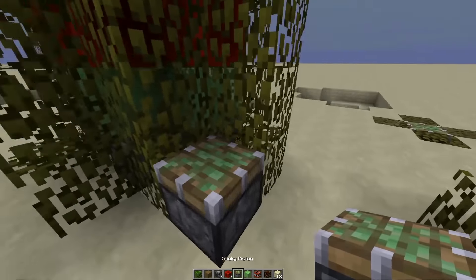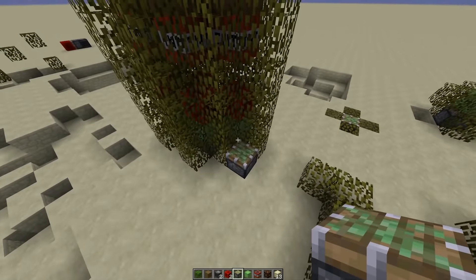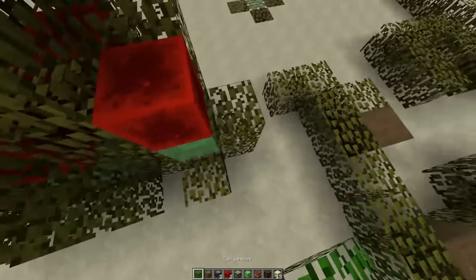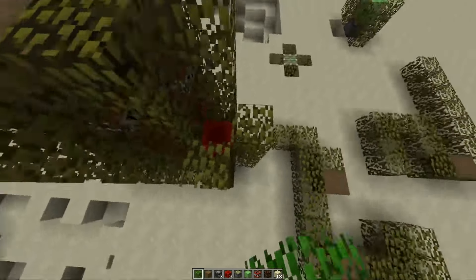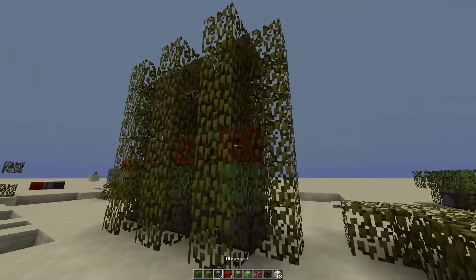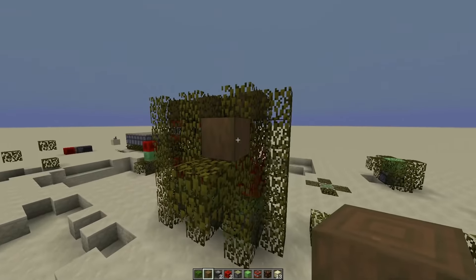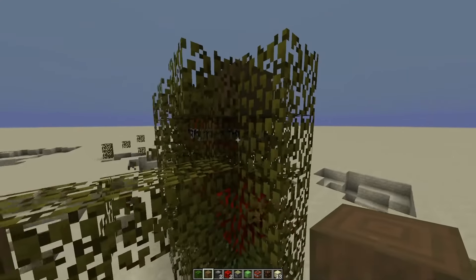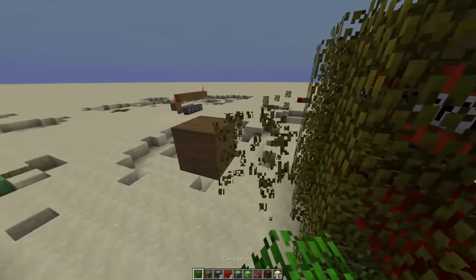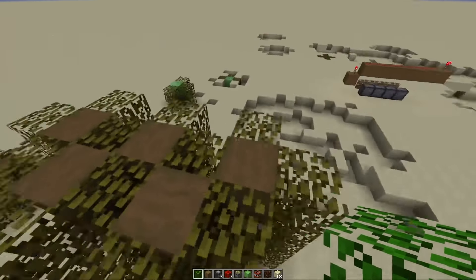You don't have to start from the bottom either — you just have to be the correct distance away. No update. Update. So you've got to be the correct distance away to be able to open up one of these things. Put in the TNT, and then reattach it and remove that. Boom. And you can just infinitely make it a checkerboard array.